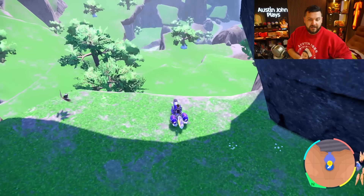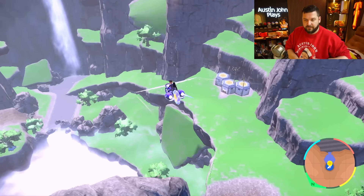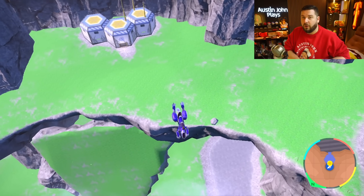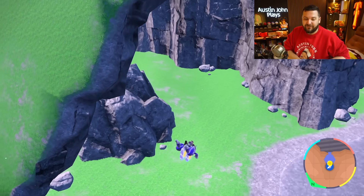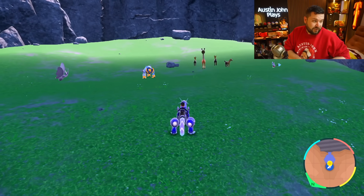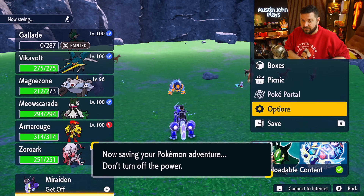Now we have Iron Boulder to go get. Iron Boulder is going to be fairly simple — right down there you can see the research base. It's above this big green wall of ground. Head all the way down and look right behind it. It has this same exact catch rate of 10, so put down a hard save right before you do the encounter.